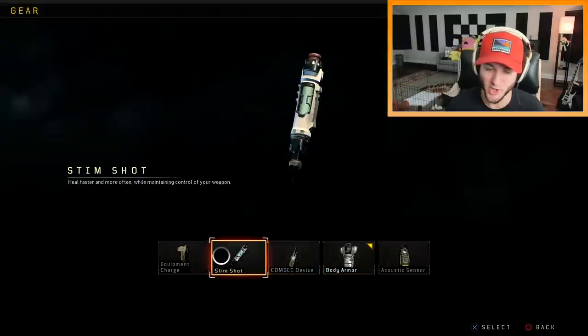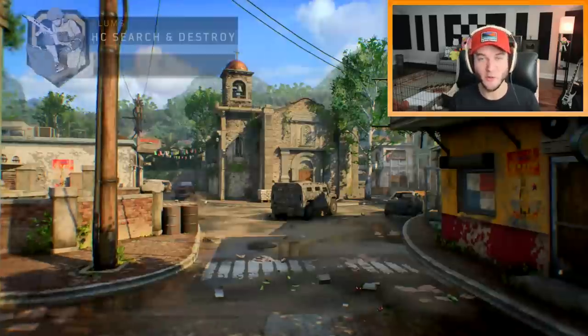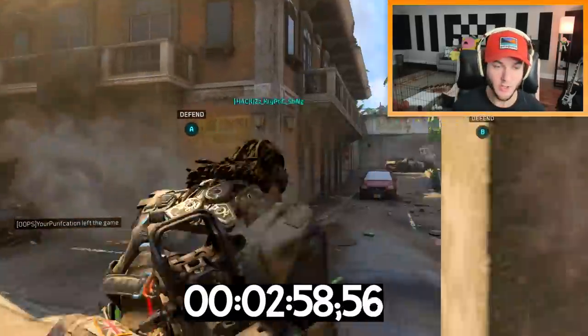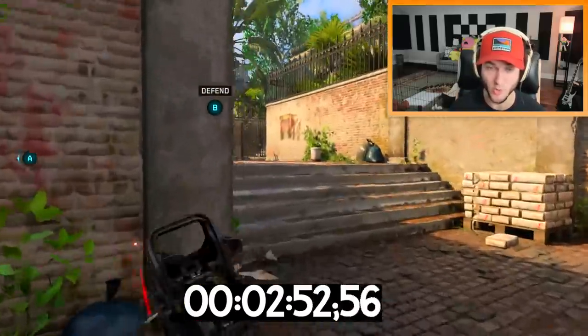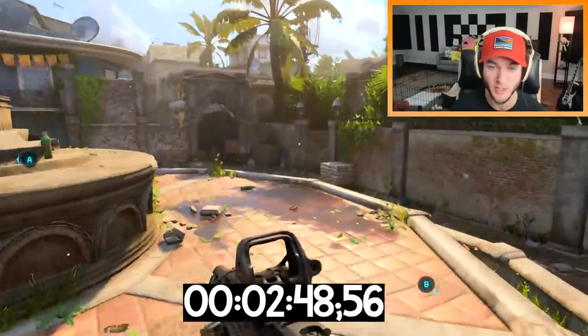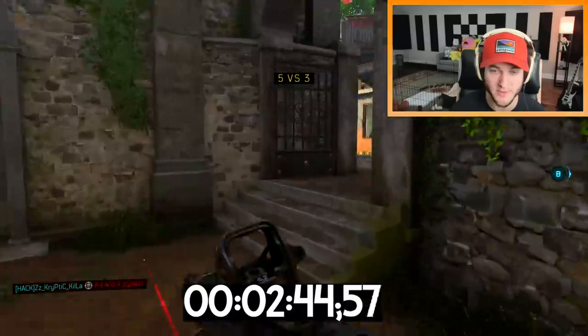We're gonna put the stim shot on because our fifth and final game mode is going to be hardcore search and destroy. I know what you're thinking — this guy's an idiot, why is he doing hardcore search and destroy? There's always that chance at the start of a round you could just drop an entire team. Slums is one of those maps too. Okay, they only have four people so I'm gonna have to kill all four of them at once. One person's dead, so there goes the dream.